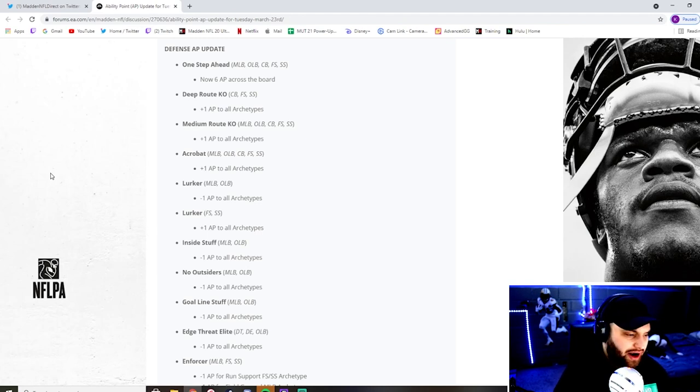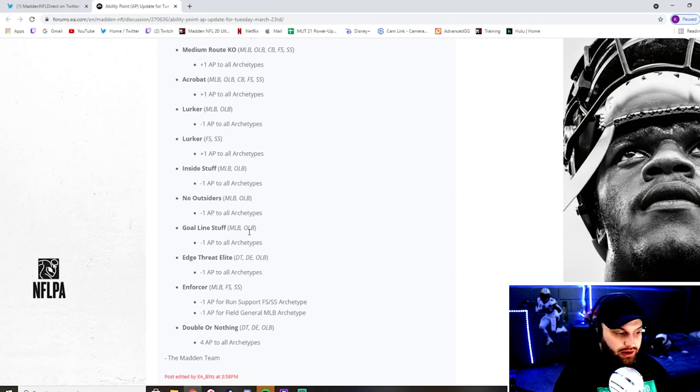Lurker is coming back into factor for middle linebackers. I think with this new patch they tried to make middle linebackers very usable again because they don't jump themselves. Now you could have a 2 AP lurker on a user — that could definitely work. Inside stuff — all these middle linebackers minus one, every single one of them. They just want linebackers to be usable. They know a lot of people are complaining about it. It's really hard to use them when you can't jump to guard the passing game, but they're making them a little more usable.